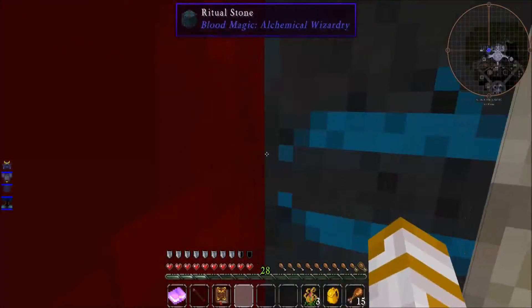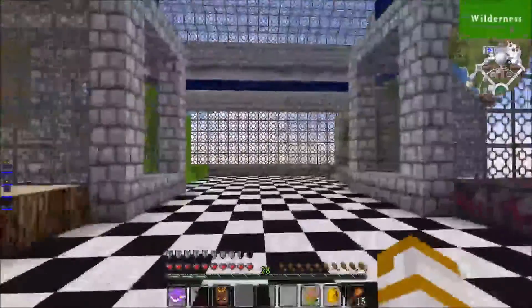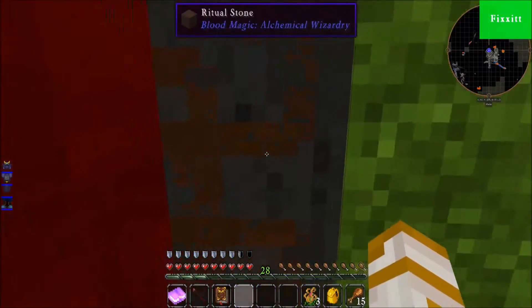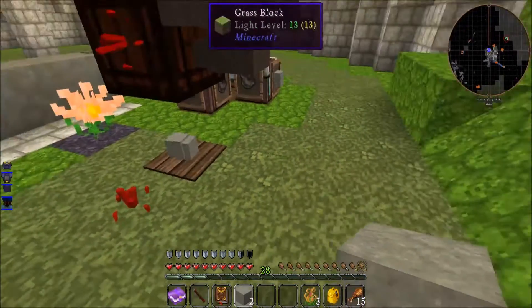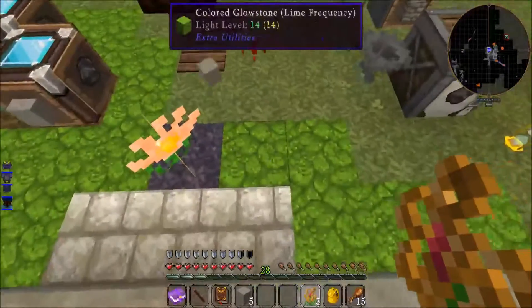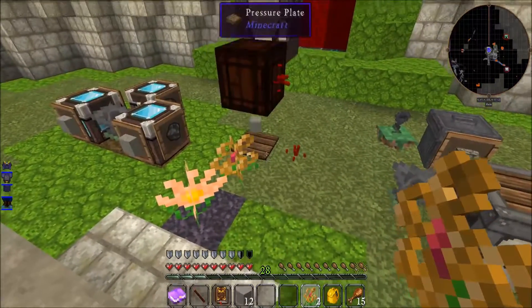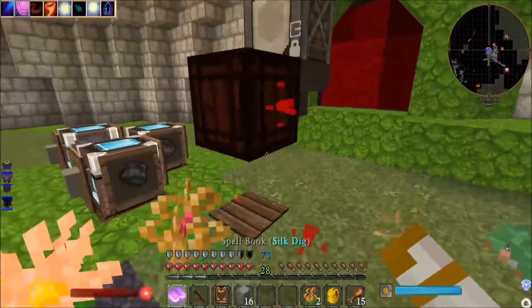Let's go to the Botania orchid section, which I have not been to in days. It's going to disrupt it because I don't have one of these down. Where's the best place for this? I placed it but it's still taking items - still taking it all. Why? Let me try.